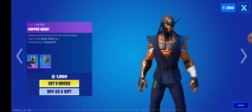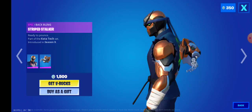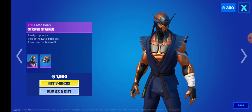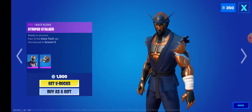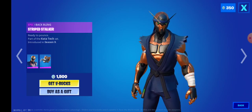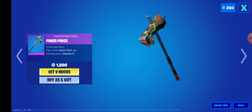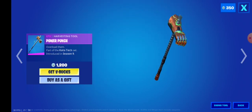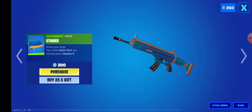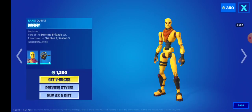Next we have Copper Wasp. It would be pretty good for combos — I would see that. It has like a ninja arc style, kind of like Snake Eyes with the mask and all that, but not the ninjago type of ninja. And Power Punch — pretty good pickaxe for a pretty good price. Slinger is back, but this sadly only matches with Copper Wasp.